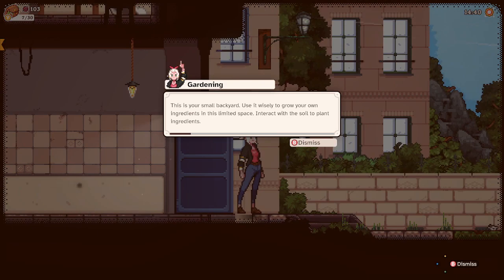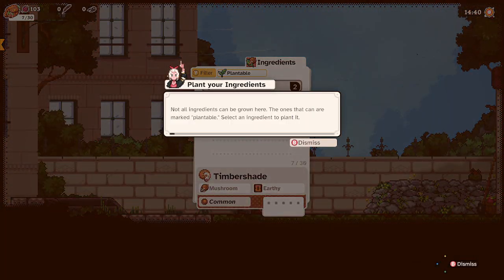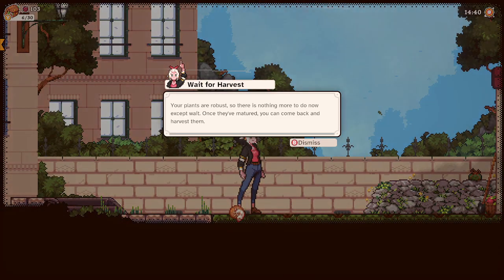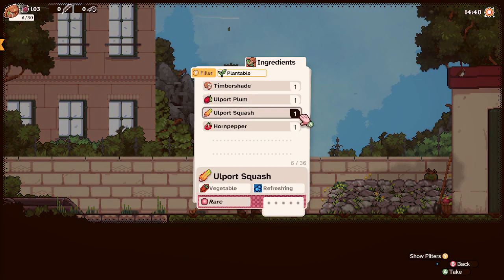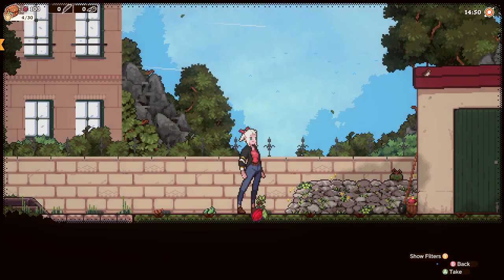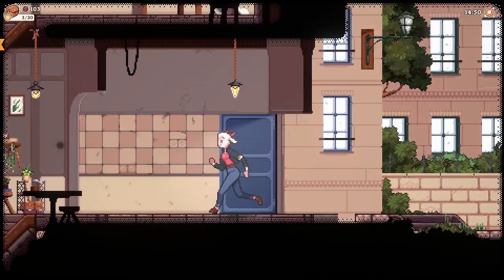This is your small backyard — use it wisely to grow your own ingredients in this limited space. Interact with the soil to plant. Not all ingredients can be grown here — the ones that can are marked plantable. Your plants are robust so there is nothing more to do now except wait; once they've matured you can come back and harvest them. Well, this is very cute — this is something of a life sim regarding what you can do in it.